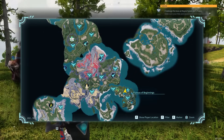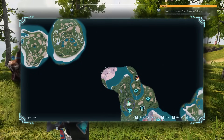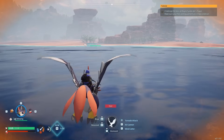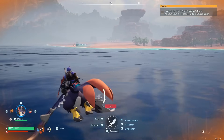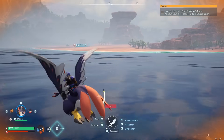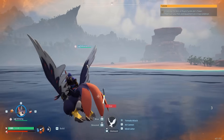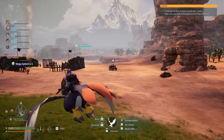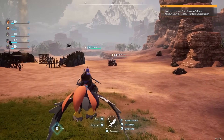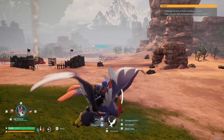Starting from the Plateau of Beginnings, come all the way up to this beachy area. When you get to the beach be very careful because it is incredibly hot. I managed to find a little spot where it wasn't too hot. You are looking for a pal that should just be roaming around — the pal in front of us is a Digtoise, and what you want to do is capture it.